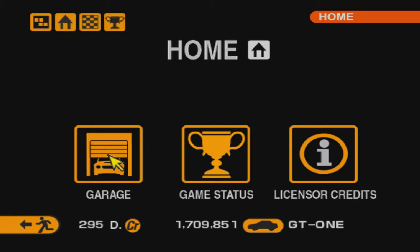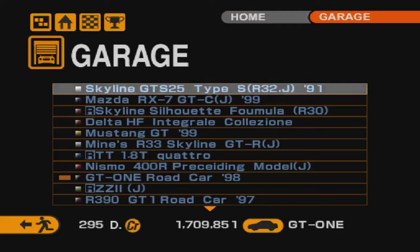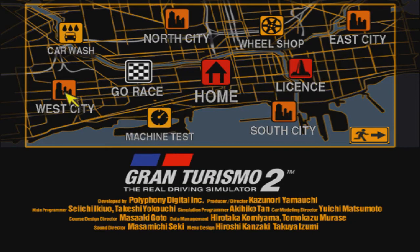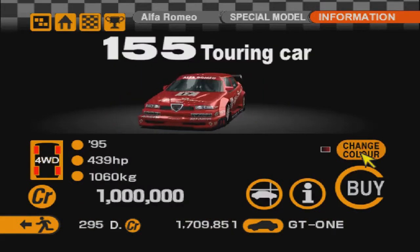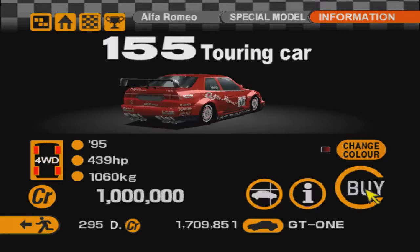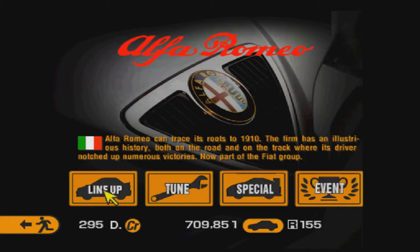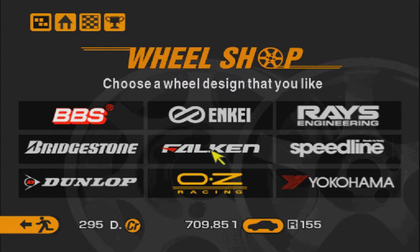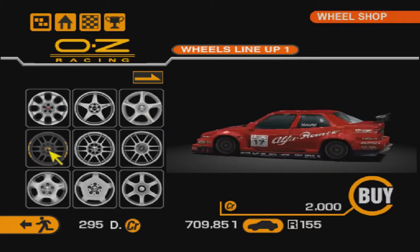The Lancer Evolution 6 we worked with. In this series, as I told you, we will take the 2-hour RIM race, one of the most long runs in this series. And we will go on a special model — the Alfa Romeo 155, which is already fully upgraded. To make it drive better, we'll use a cheat move and buy new wheels.